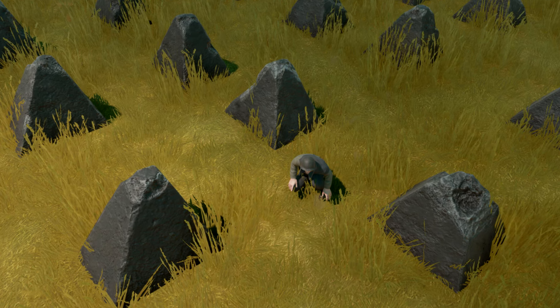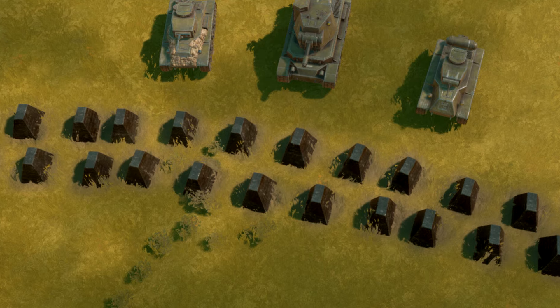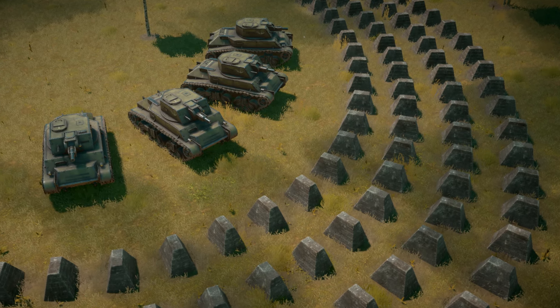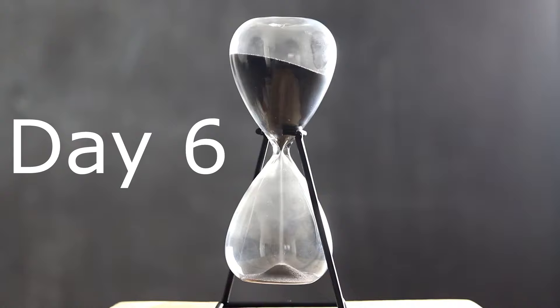Another example of tech that gets shifted around is dragon's teeth. Dragon's teeth are primarily built as a defense structure to block tanks. From my research, I saw dragon's teeth shift around a lot — sometimes they came out on day five or six, and sometimes they came out on day seven or eight. It all depended on where the devs put it in the tech tree. Moving on to day six, we don't see anything new being researched unless something from day five is carried over into this day.